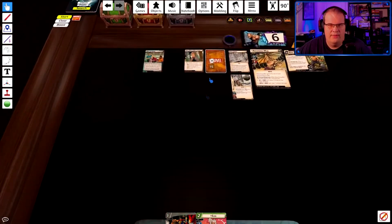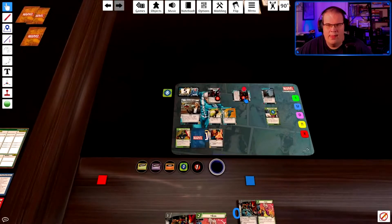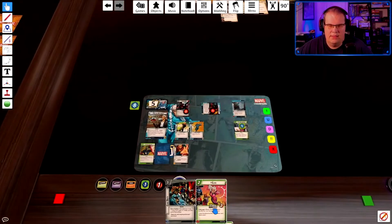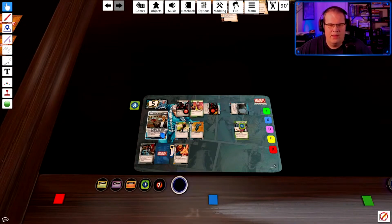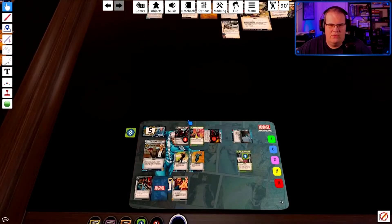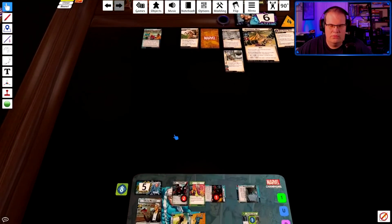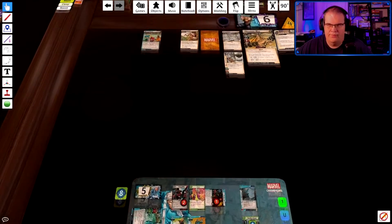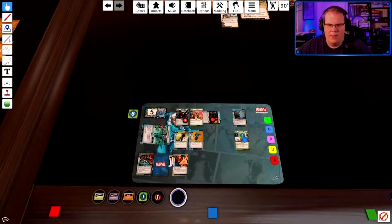Thwart from one, two — now if I thwart for two, two, that will get rid of all that. And I can play Clear as well. I'll play Clear. I can actually flip up — four for two, ready, four for two. That gets rid of all that. I'm actually going to keep Night Nurse around just in case I get stunned. Clear will thwart from one, attack from one, and Spider-Man will attack for two.